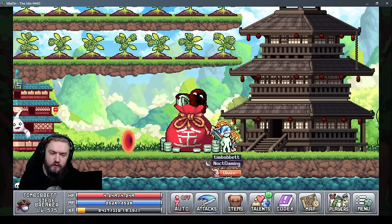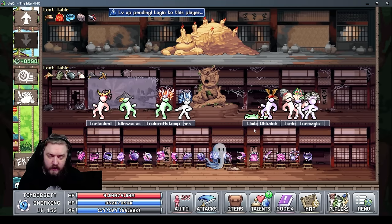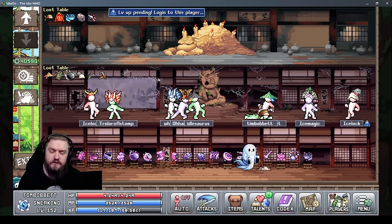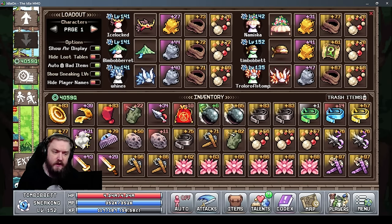Sneaking is a new skill unlocked in World 6, and there are two main sections. The first is the sneaking tower, which is where the majority of our interactions with the skill happen. This includes the floors, the ninja knowledge tab where we spend Jade on upgrades, and the loadout tab where we select which items to use for each character.